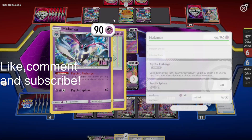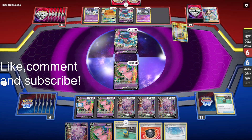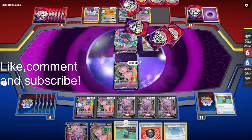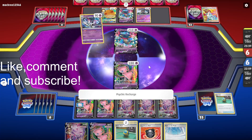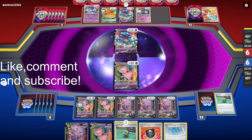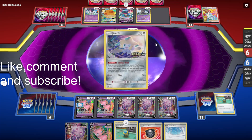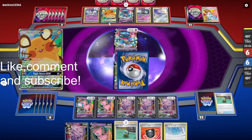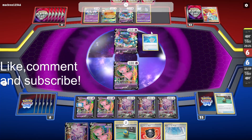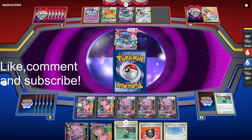Okay, so they're using Malamar to power up their Dragapult. Research. I'm hoping they can't evolve both Dragapult VMAXs, because what I could do is use Marnie on the one they don't evolve. Then I could knock out the Dedenne, and Echoing Horn one of the two-prize Pokémon back into play, giving me a very easy prize map. They might not have found any VMAXs to be honest — they might just attack me with this, which I'd be very happy with.